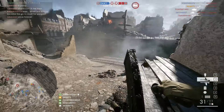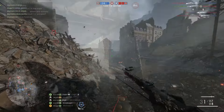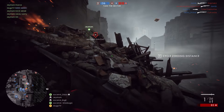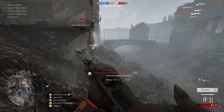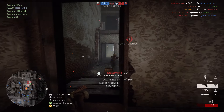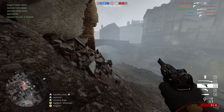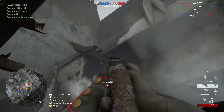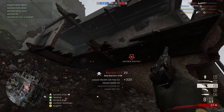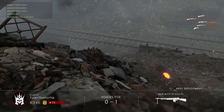Only two snipers have been buffed. They buffed the Martini - thank god - slightly increasing its damage. I'm not sure if this is gonna make it one-shot to the upper arm, but I think it probably will. Before, at certain distances with the Martini, you'd get 90 damage hit markers hitting the upper arm, and even if the chest was behind the upper arm you wouldn't get the chest damage. So it's gonna be interesting to see how the Martini plays. The other sniper buff is the 1895 Trench - not even a sniper, it doesn't have a scope - but it's gonna have a better two-shot range.